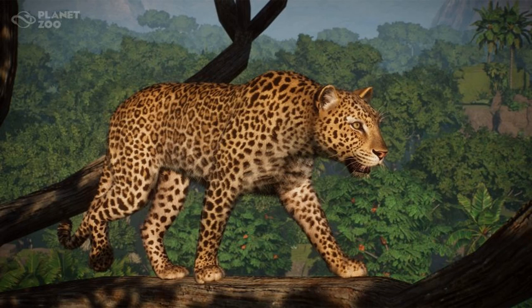In the anniversary update we also get the African Leopard, which was teased on the Frontier Unlocked live stream. It looks fantastic — it's probably one of the best looking big cats we've ever had in the game, and I'm certainly excited to use this in Savanna and Congo builds.